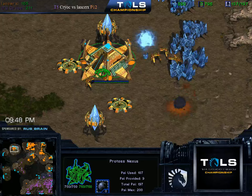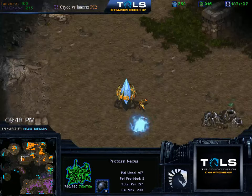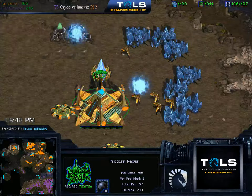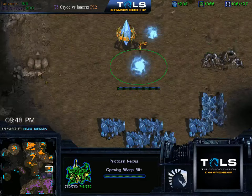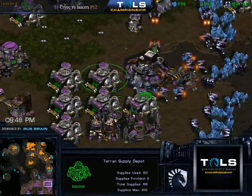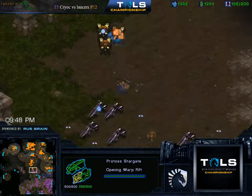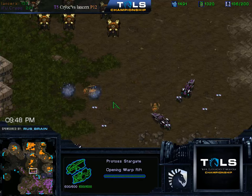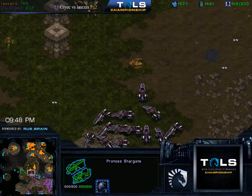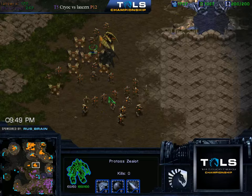You can't really wall off the Command Center once you put it. There's also a sort of double expand from LancerX as well — taking both of these highground expos, the 3 o'clock and the 11 o'clock. If LancerX again gets ready for Carriers, I'm going to be a little bit afraid. This map is a lot smaller. I don't think he's doing that — the second Stargate seems to be just for more Arbiters. This map's middle is actually slightly bigger than Electric Circuit, just because it doesn't have those weird paths on the edges. So it's definitely a good ground army map.